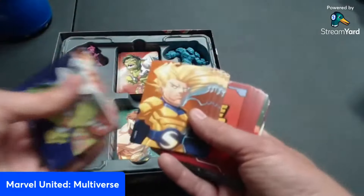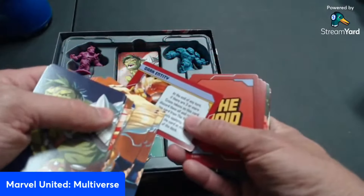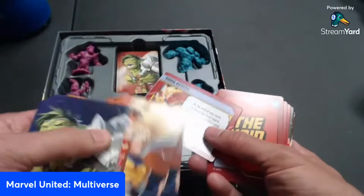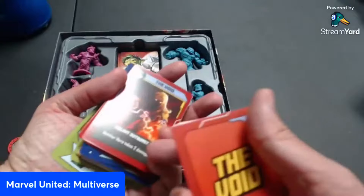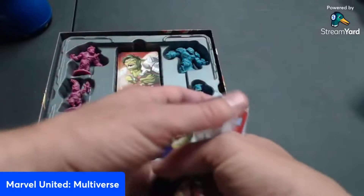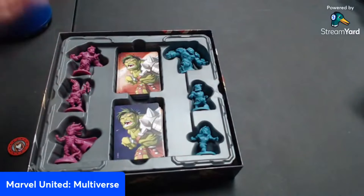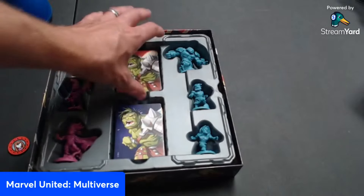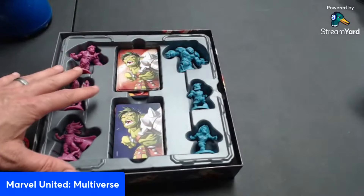Century is no pushover either — when he becomes a good guy, certain cards place crisis tokens on them when played. When there are three crisis tokens, you flip over a void card and something bad happens: another hero takes two unavoidable damage. It's awful but I love it, because Century is so powerful yet his own cards can turn him evil — which fits the comic book perfectly.